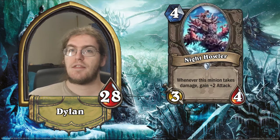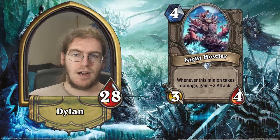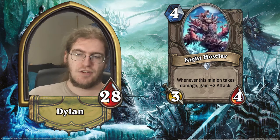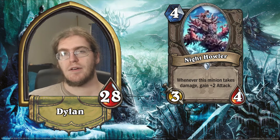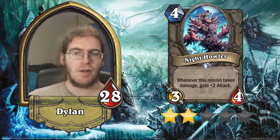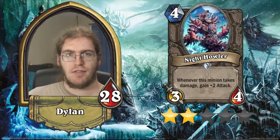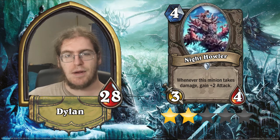Night Howler — he is a 3/4 for four. Whenever this minion takes damage, gain plus two attack. So this is basically a much better version of Enrage — it's like a mini-berserker, but at a lower mana cost and a more intrinsically competitive stat line. Probably nowhere near good enough for constructed, although I think this card will actually be quite good in Arena. I'm going to give it two stars just because it does have the fundamental power level that means it could fit in somewhere — maybe in a Warrior whirlwind enrage deck that seems to be strongly pushed by the card design in this expansion. But overall, I don't think it's strong enough to really make an appearance anywhere.